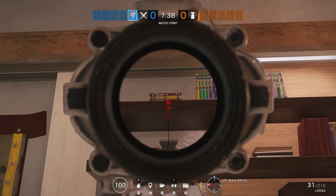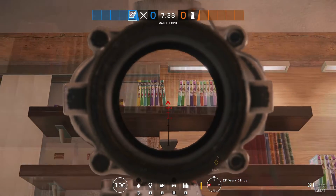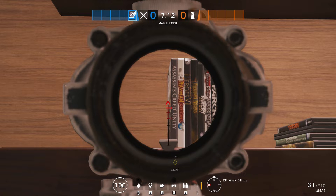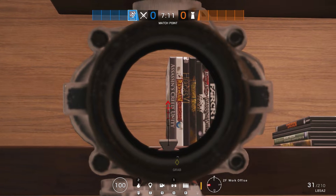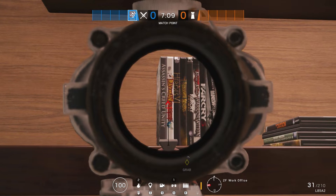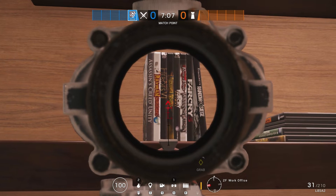On the same map, heading into the next room from the armours, there are a few games placed on shelves and a lot of them in multi-colours say the name Rainbow - obviously a direct reference to the game we're playing. Interestingly you can also see games including Assassin's Creed, Far Cry Primal, Far Cry 3, and of course Rainbow Six Siege.